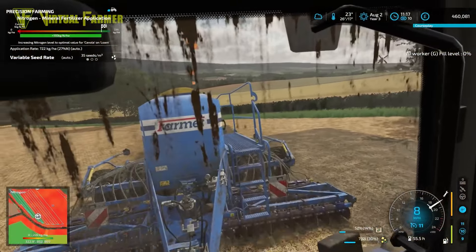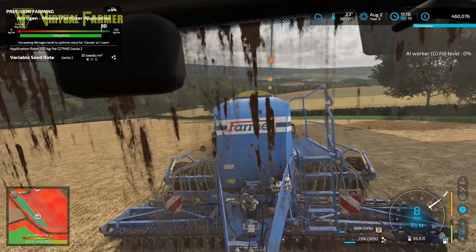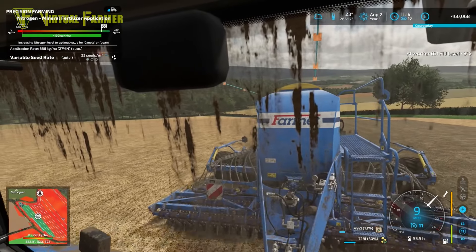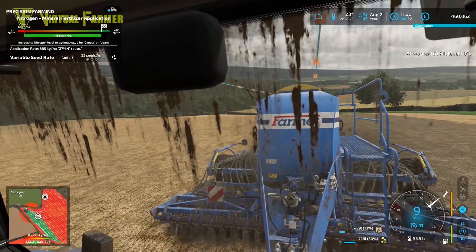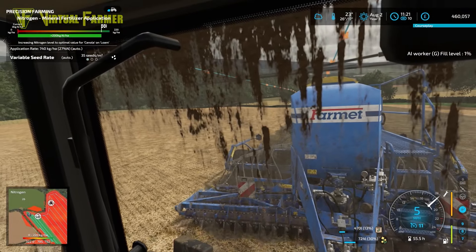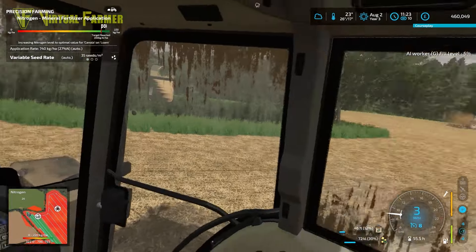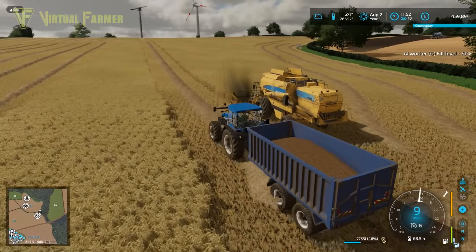That is three full tanks off our combine so far — that's a really good yield. I want to keep a close eye on this seeder after last time where it suddenly strayed off across the map. It's putting in a large amount of nitrogen: 190 kilograms per hectare, which is an incredible amount — glad we got those two big bags down here. Because this is loam we're using a small seed rate of only 35 seeds per square meter, so the seed should last but the fertilizer definitely won't. There are 2000 liters of fertilizer at the bottom of the field as backup.